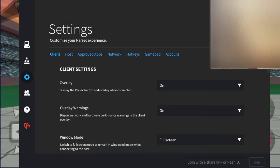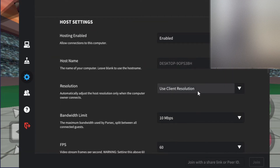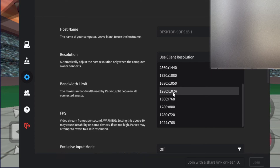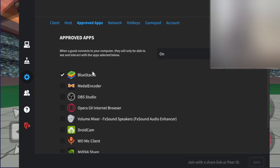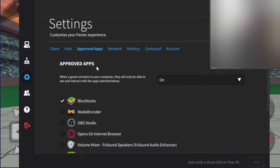This is Parsec and the way you configure it is a bit weird but we'll get through it. Come over here, press Settings — you're the host. For resolution, if it doesn't work I suggest going to 1280 by 1024 — that's normally the biggest it can get and that's what I use on my phone. Then go to Approved Apps and select BlueStacks.